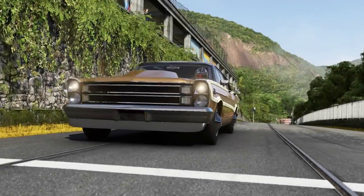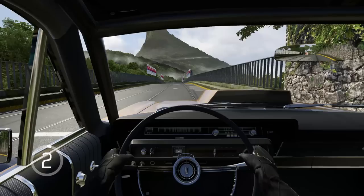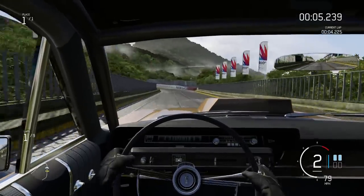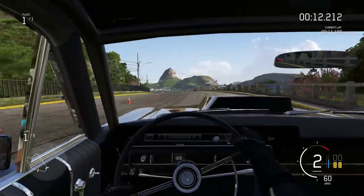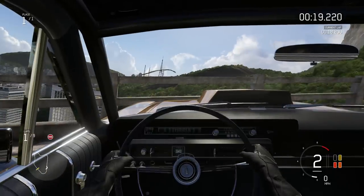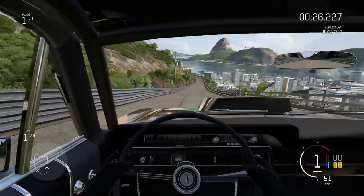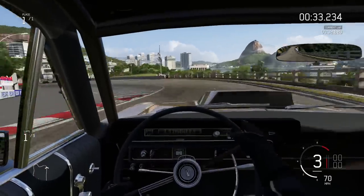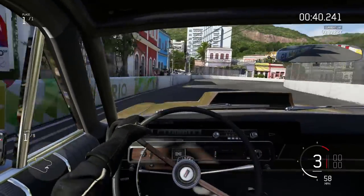The monster is pulling up to the start line. Fingers crossed I will not bin it in a wall immediately — that is my main concern. Off the line we get much wheel spin, through turn one we get much sideways — kind of understeery sideways. The bumps got me big time. We kept it out of the wall. That is peculiar handling — understeery oversteer. It really doesn't like turning in. The brakes — it doesn't stop either.